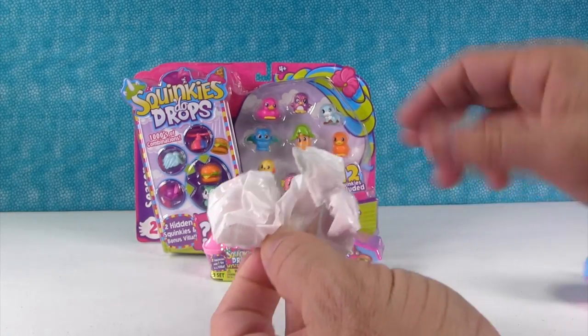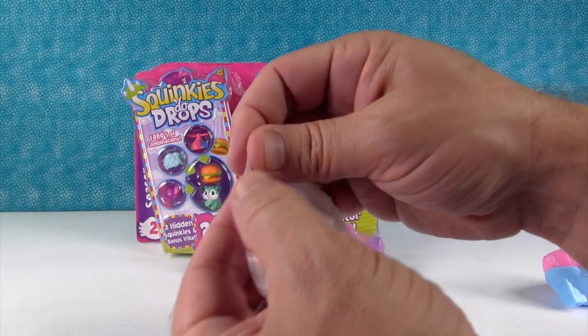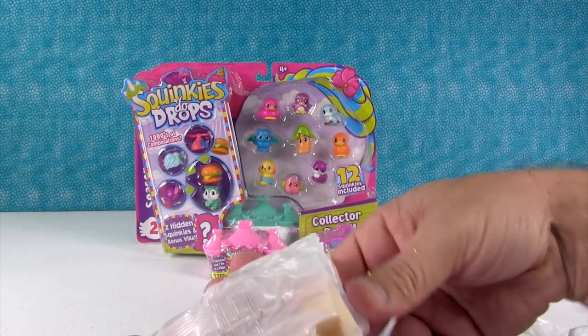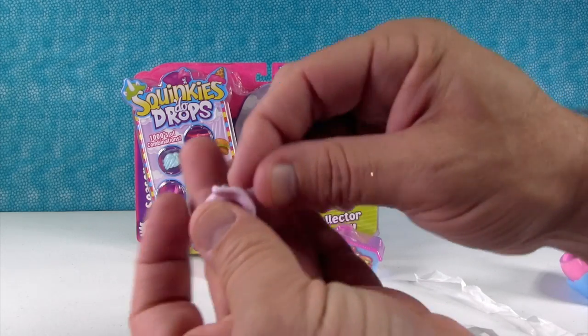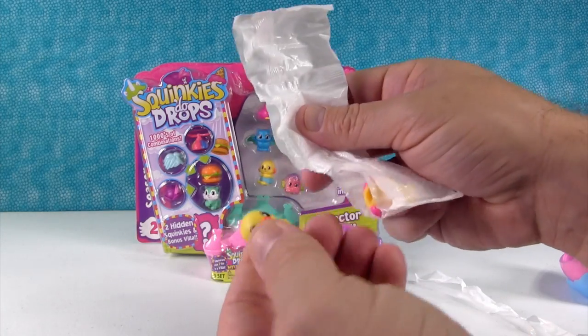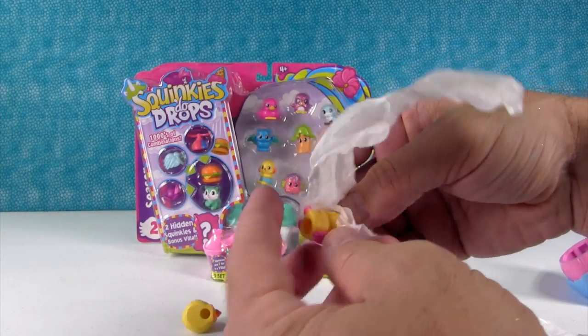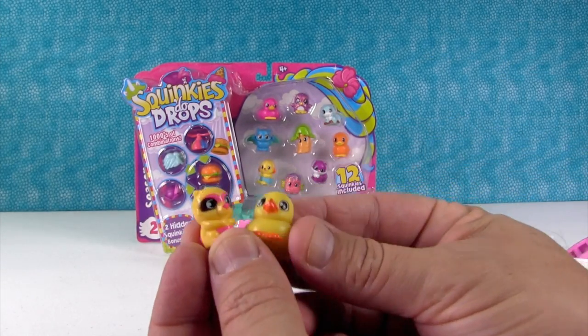Here's our first pack of Season 2 Squinkies — the Candy Villa. The villas now have names. Oh, here's a Dew — a Unicorn Dew! And a rubber ducky, and a little raccoon. These are cute.